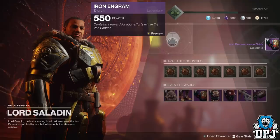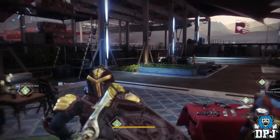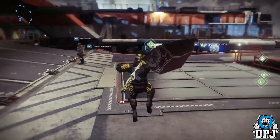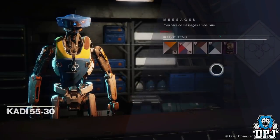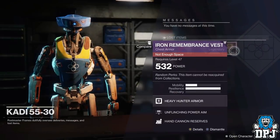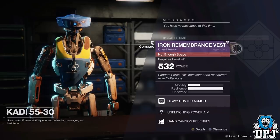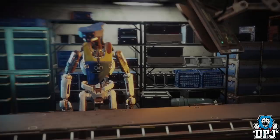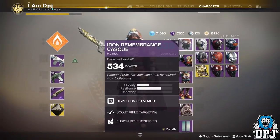Okay so let's check out what we have. Let's go to the postmaster first. I know there's plenty of my loot in there. Let's see — oh no, that chest piece. Unflinching power aim and hand cannon reserves. It's weird how it says the engrams are going to drop at 550 but drop at 532 — that's weird, don't know what's going on there. Okay so here we have scout rifle targeting and fusion rifle reserves.